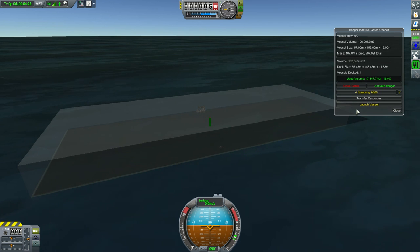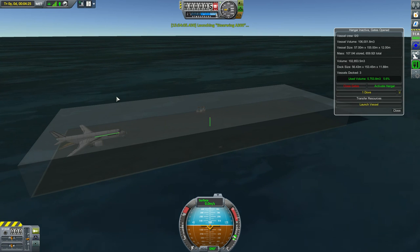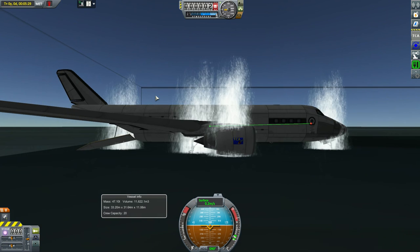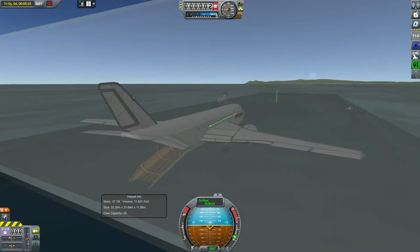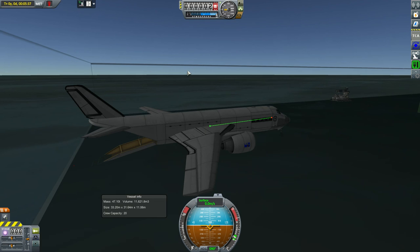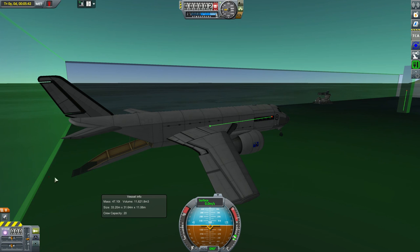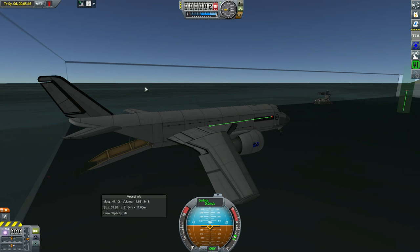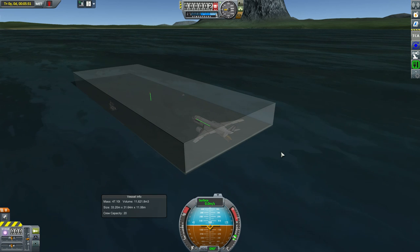Let's launch the A300. Here it is. This thing won't go anywhere because I forgot the crew, but I think you can now see my point. Here is the launch transform and the launched ship — this is how it works with the spawn offset.